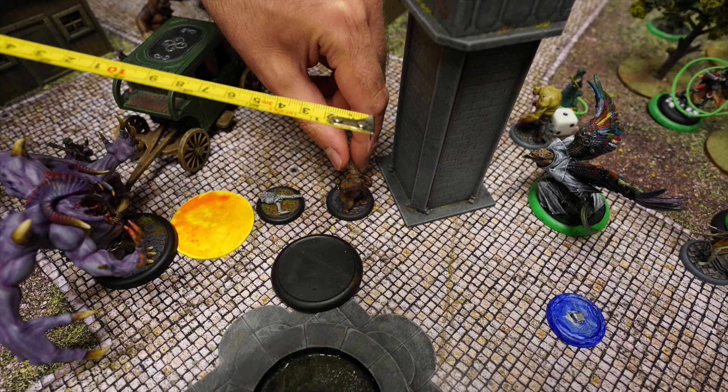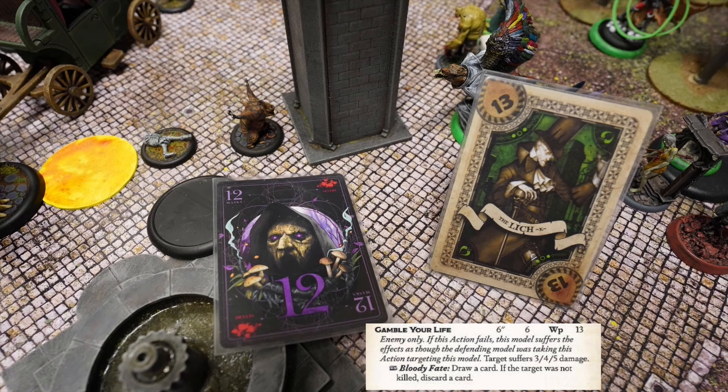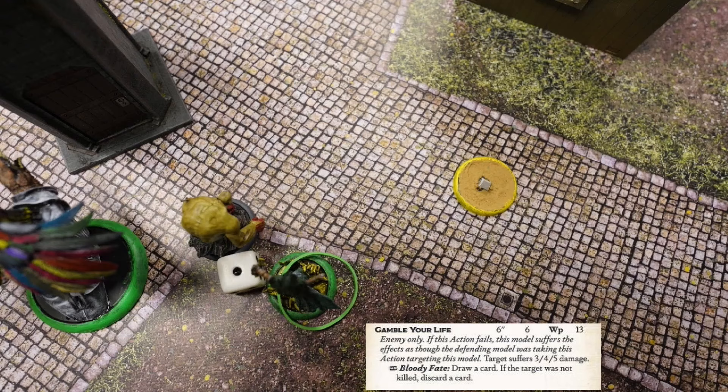Stitch Together activates, walks out of the pyre marker, and shoots at Big Bird. However, Stitch Together fails the flip, Big Bird wins, and Stitch Together takes some damage.